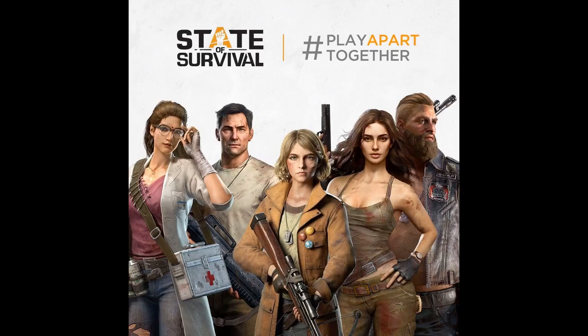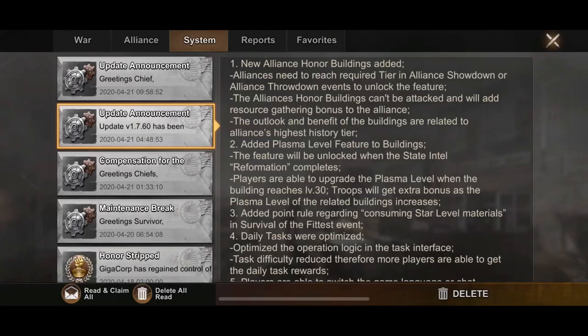Hey guys, welcome back to another episode of State of Survival with Sticky Fang Gaming. Today we're going to talk about the new update that dropped, which has plasma cores — pretty much the biggest thing in the update — along with some smaller, more minor tweaks. Let's go ahead and get right into it.